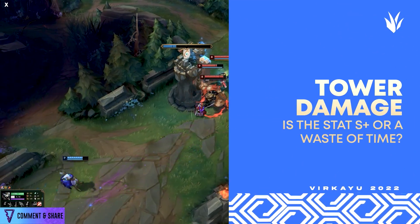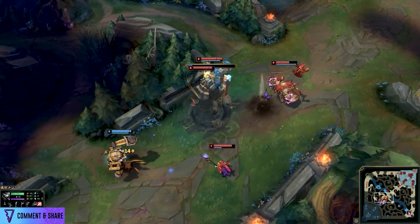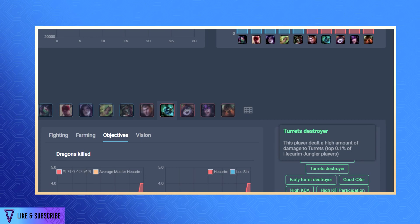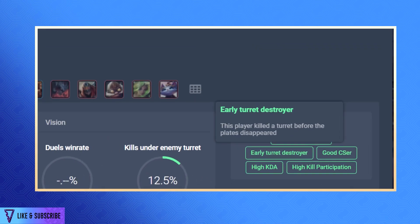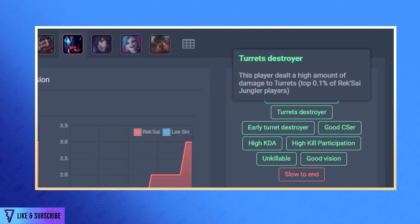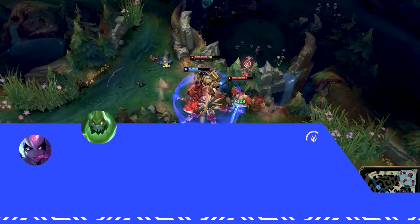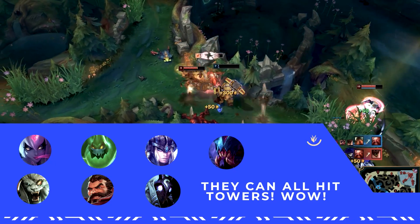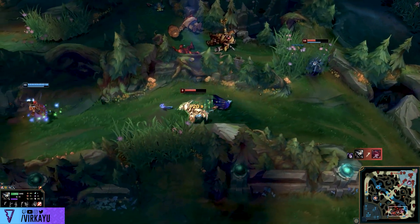I went giga deep in research because not all junglers are created the same — not every jungler class can hit towers in the same capacity. After 120 pages of replay research, I focused on a couple of replays. In EU West we didn't have quite the tower obsession that the Koreans have, but most Korean games with high KDAs and good wins — from behind or ahead — they were doing damage to towers in the top 0.1% of their champion. Whether you're playing Evelynn, Zac, Sejuani, Rek'Sai, Rengar, Graves, or Kindred, the goal is to do as much damage to towers as your champion allows — to be in that top 0.1% of damage done to turrets.